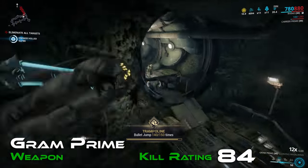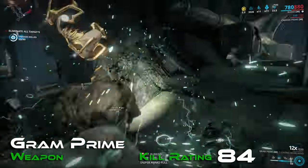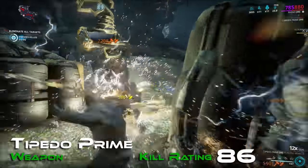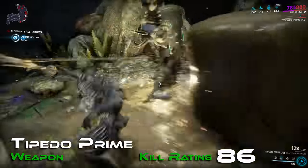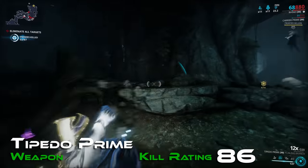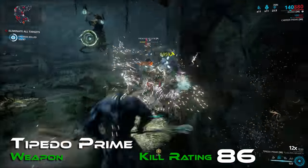Isn't it ironic — the biggest weapon of all, rather than being called something grand, it's called Gram of all things. For the Staves, the top contender is the Tipedo Prime, another slash-based weapon with a kill rating of 86. With easy-to-handle stance moves, Tipedo Prime is a relatively consistent weapon to use. Technically it has lower DPS than Bo Prime, but the difference is marginal, especially compared to the power of slash over Bo Prime's impact.